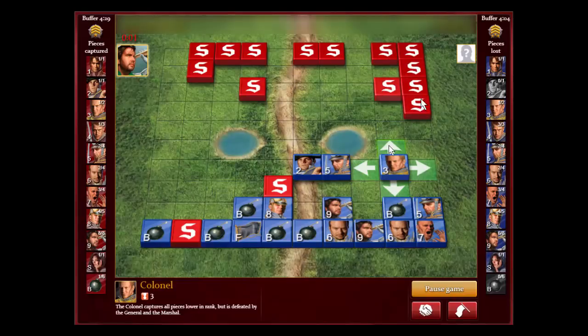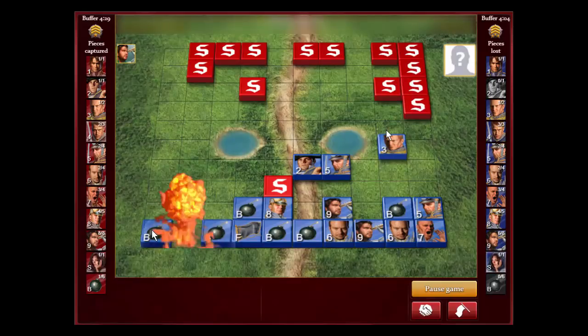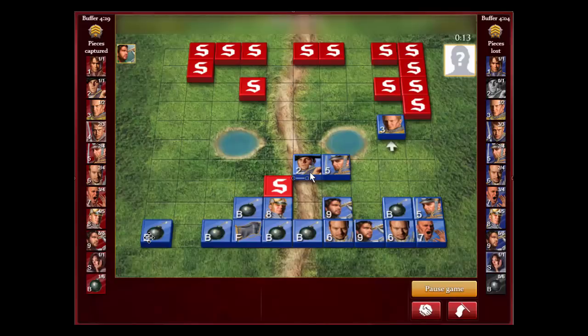I'm trying to figure out the bomb pattern — where his flag could be. He finally took the bait! That's the problem with lottoing: you win some, you lose some. He was doing really well getting the captain, lieutenant, and miner, but now he's lost both his majors to well-placed bombs. Bombs in corners are also really effective — that's the least likely spot for a bomb on the back row. Now I'm only one major down and he takes my last miner. I have to hope his flag is not closed.